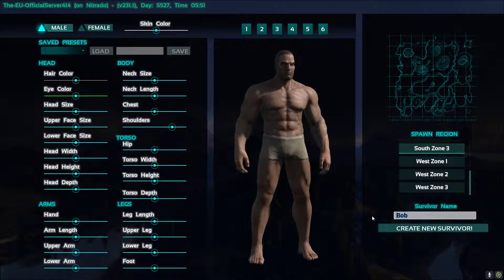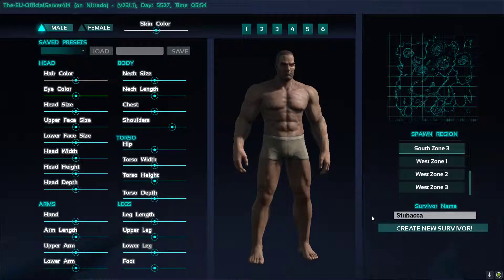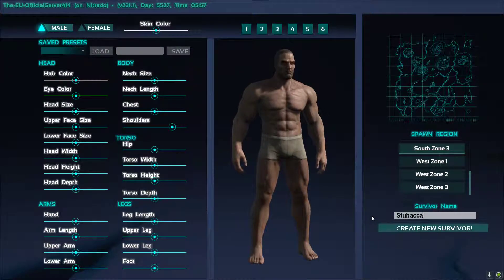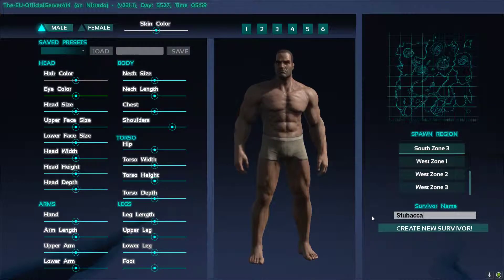Next up will be your survivor name — just put in whatever you like. This will be individual to each character you create. Bear in mind that on each server you can only have one character at a time, so if you die you can choose to respawn with the same character, or you can make a new one, but you will lose all your skills and points that you put into it. With hardcore servers, once you die you're dead and have to create a new character anyway, so just watch out for those.